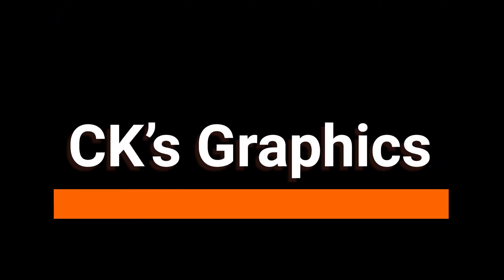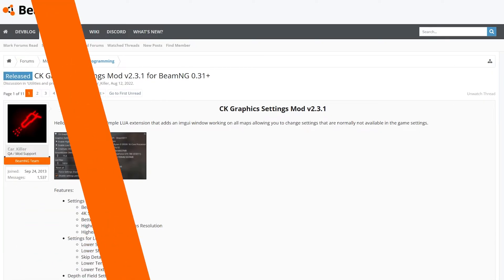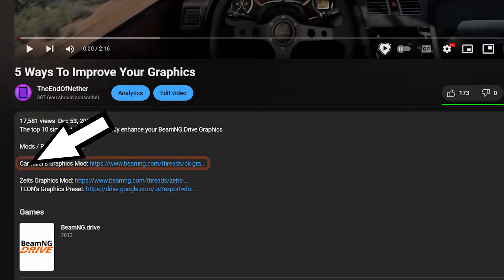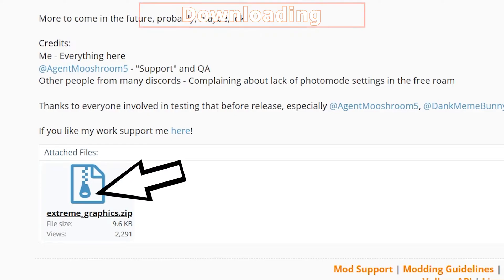CK's low-end settings. I've touched on it a little in the past, but along with high detail settings, CK's graphics mod also has a handful of settings that will help improve performance. But before I can get to those, we first need to get the mod installed and set up. Luckily, the mod is pretty easy to install — just hop over to the mod page, link in description, scroll down and click here to download. It may take a minute.